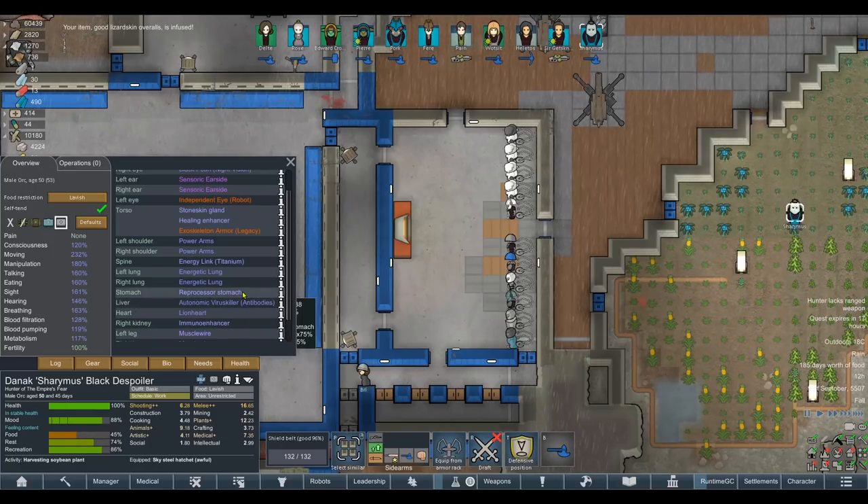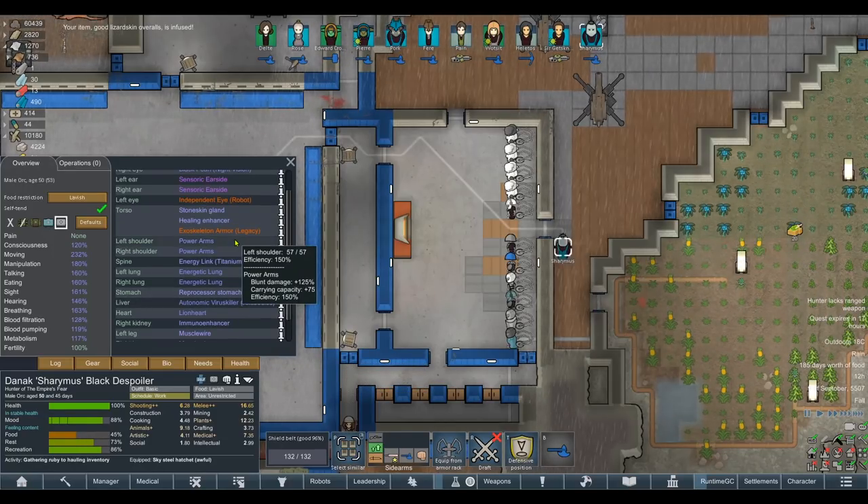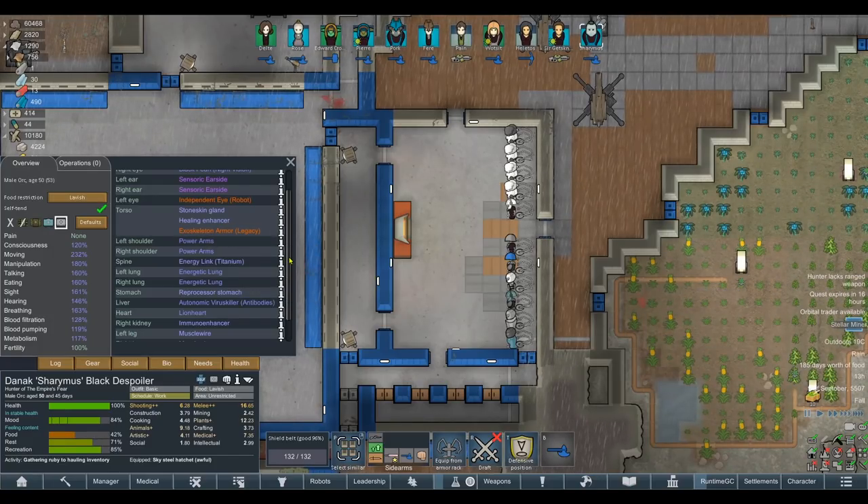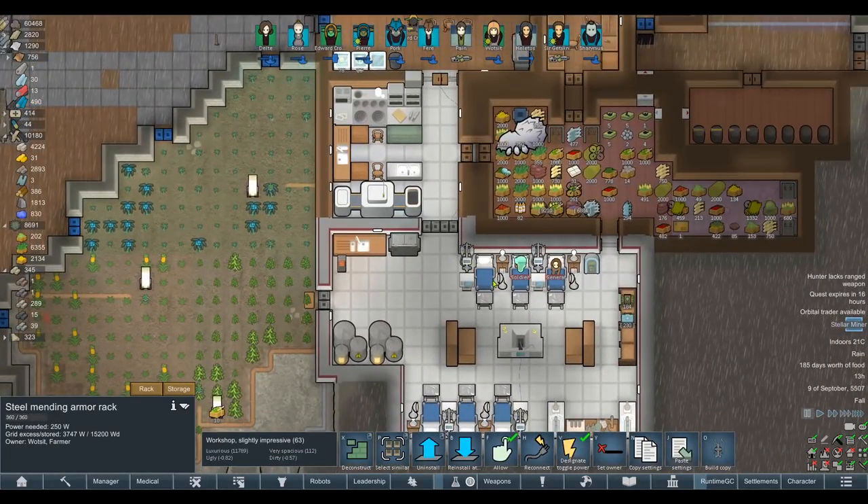It might be good to rip off his arms at some stage. His power arms — replace those with muscle wires and regular human arms. So give him back regular arms and then give him muscle wires instead. That might be a bit more optimal, now that we know the blunt damage doesn't work. But to be honest, it's kind of just min-maxing at this stage of the game.